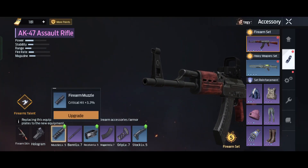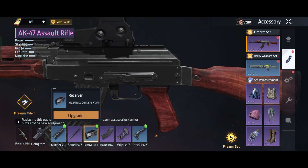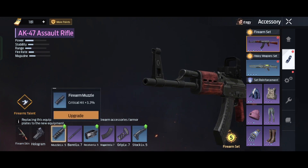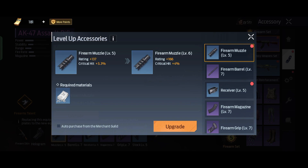The next thing you can do is upgrade your weapon accessory or weapon equipment, whatever you want to call it. You can upgrade them by using a blueprint. You can get blueprints by completing your daily mission or any mission that has a blueprint reward, or you can just buy it instead if you want to.